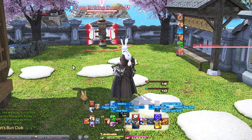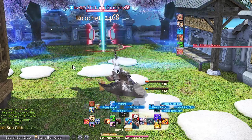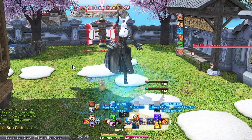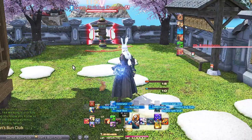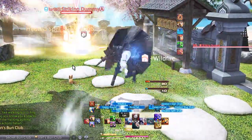Right Trigger 1 DPad is our burst window abilities: Heat Blast, Ricochet, Wildfire, and Gauss Round. We use these abilities a lot and so it's the best place for me while I'm still being able to move around if needed. Wildfire usually falls with Hypercharge since we want as many GCDs as possible, which Heat Blast provides.